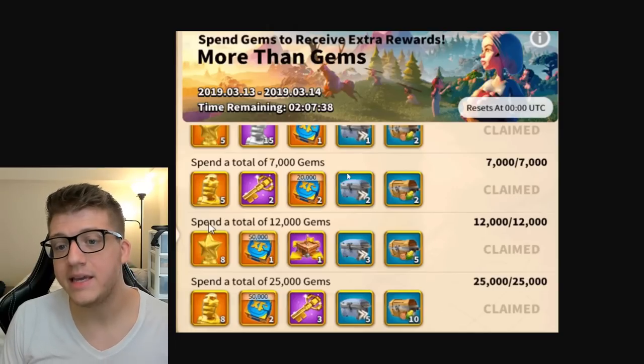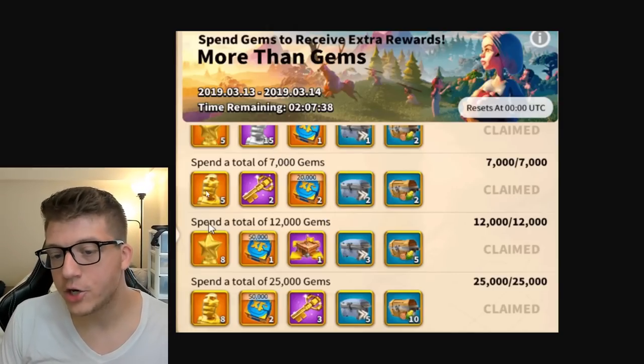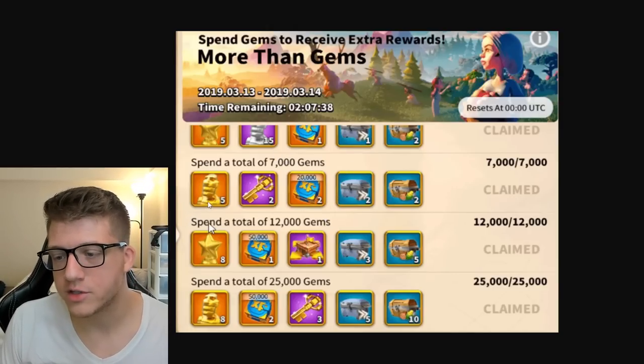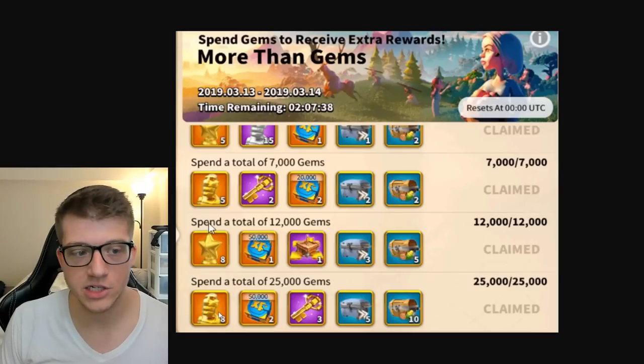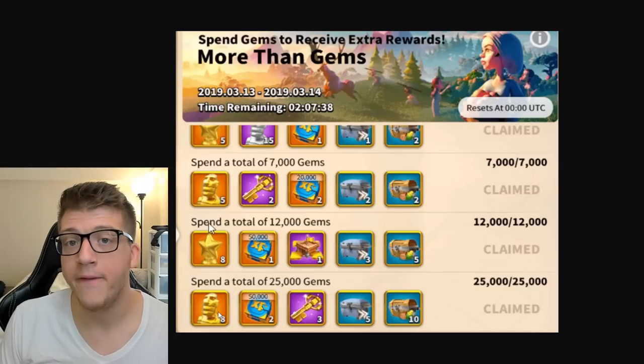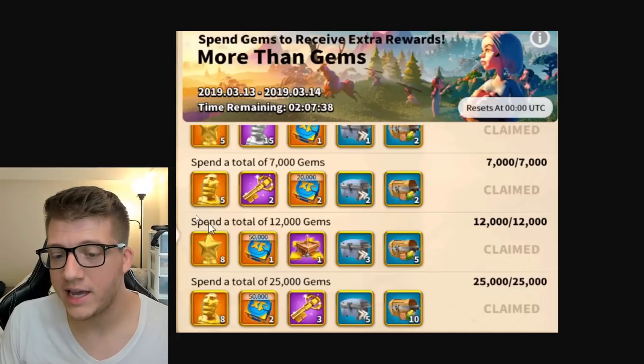If you spend 7,000 gems in one day during this event, you get five legendary commander sculptures for free. If you spend 25,000 gems in a single day, you get eight for free. So if you only have 7,000 gems to spend, do it all in one day and get five heads for free.